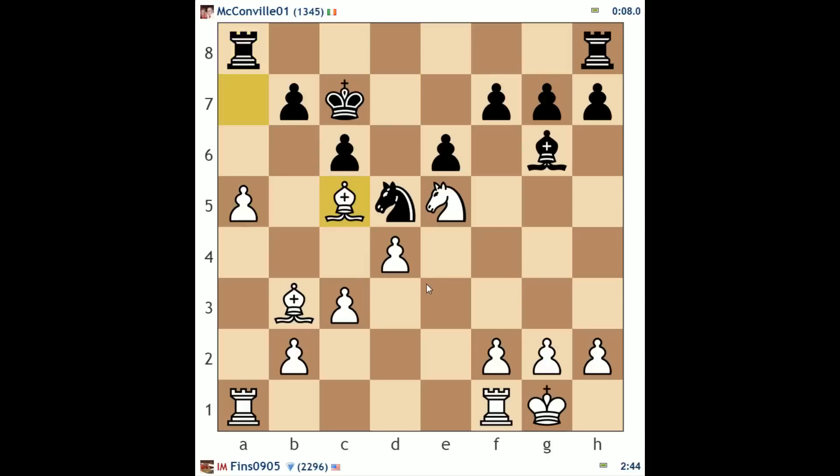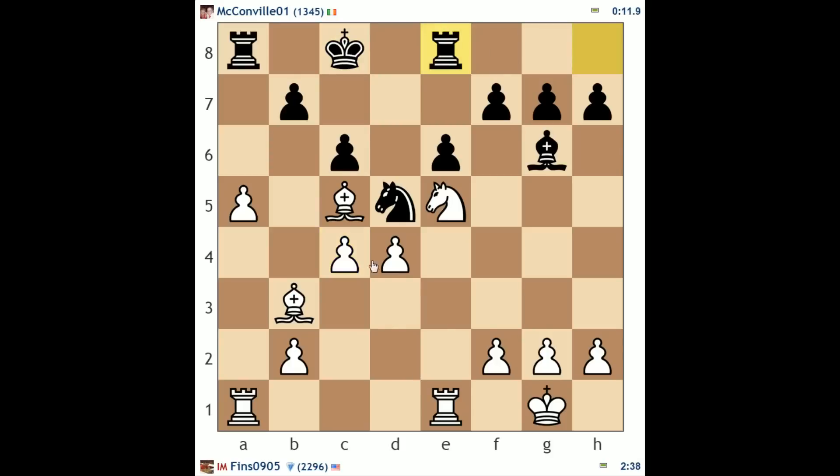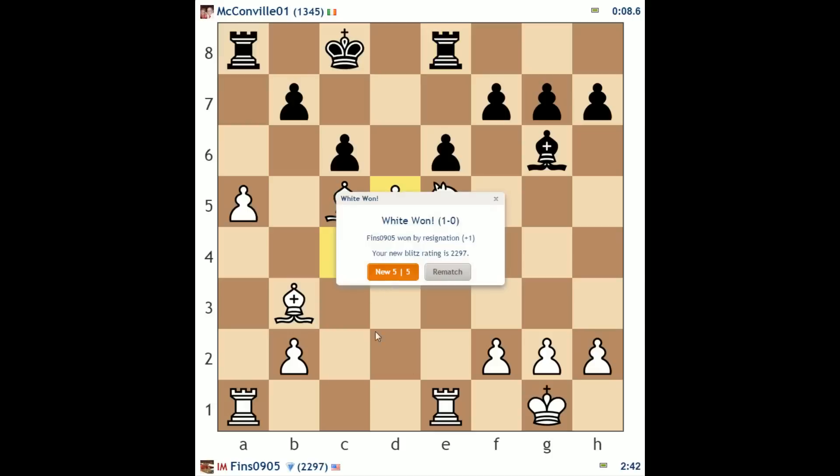He's very low on time now. I'm just going to bring our rook to a good file. He's moving his king around a little bit. I think c4 is a decent move — keep the pressure on him. He is too low on time to really figure out what to do, and he's in a losing position, so he resigned.